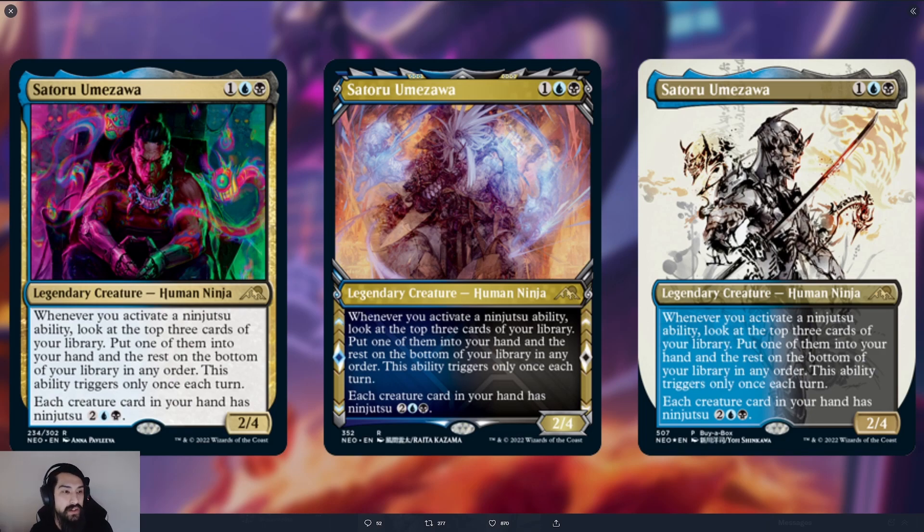Over on Twitter, Wizards dropped this new card: Satoru Umazawa. We're just going to go over it really quickly here. Satoru Umazawa is a 2/4 for three mana — one blue and a black — a human ninja.